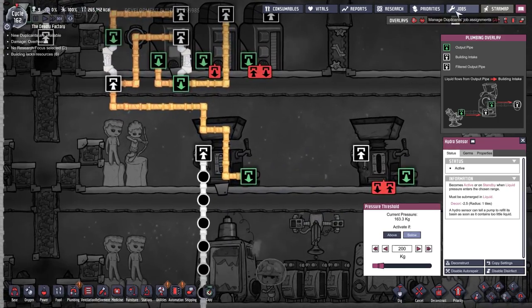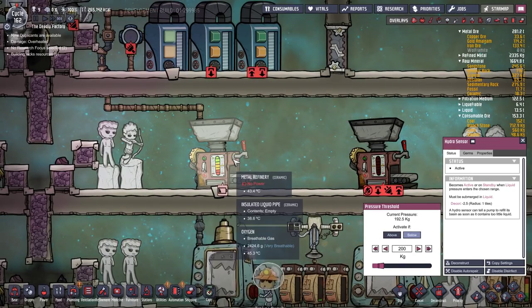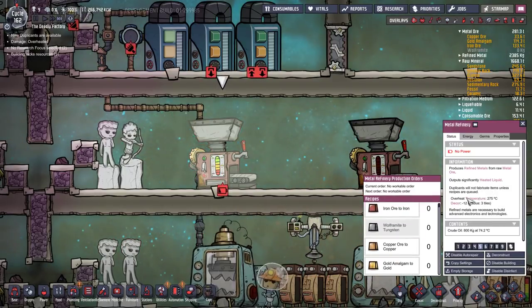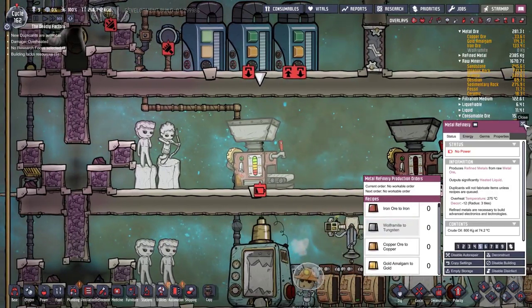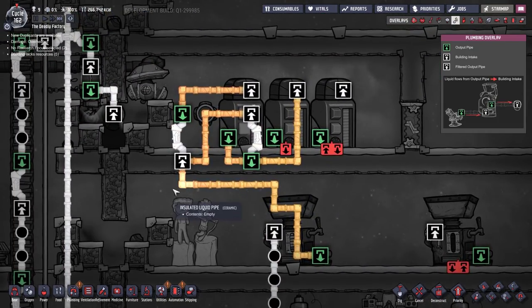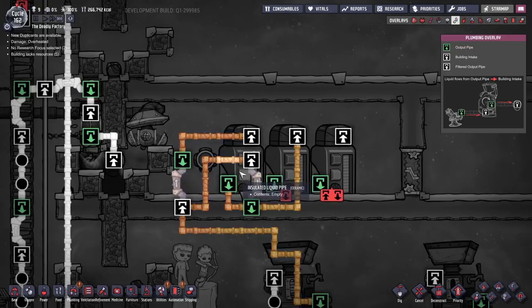Next we look at the oil flowing through here - we're sending it into the metal refinery. This acts as coolant, and when the coolant is used it gets spit out very hot. That hot coolant we're going to send up here - this looks a bit complicated but trust me, it's not that bad.